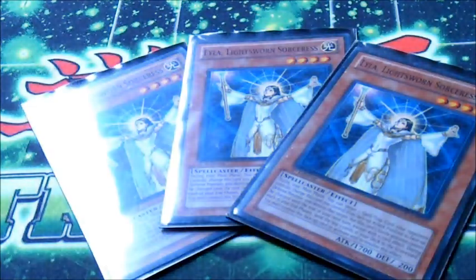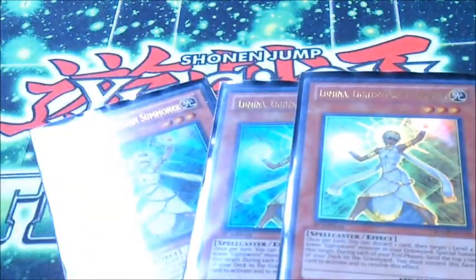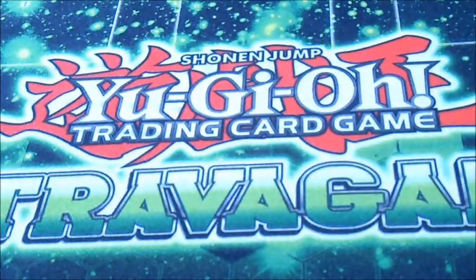On to the Lightsworns: we have 3 Lyla. 3 Lumina. Lumina at 3 is amazing — it actually helps with the consistency of this deck a lot. We don't run Aurkus because I found just having 3 Lumina is way good enough, because you can oftentimes go Lumina into Lumina, and boom, right there. She helps set up for your one-turn kills as well.